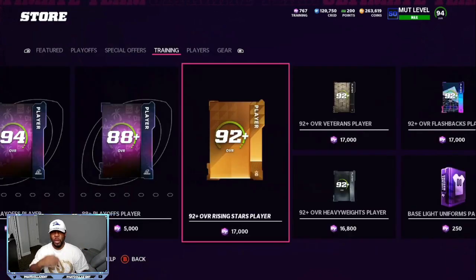This 92-plus overall Rising Stars training pack has good potential. The newest 94 overalls and a 95 overall are going for about 150,000 to 185,000 coins. At 17,000 training you can snipe this for about 115,000 to 120,000 coins if you give yourself a few minutes on the market. At this point in February, you don't want to be taking too many risks spending coins to make coins unless it's in a small bulk.